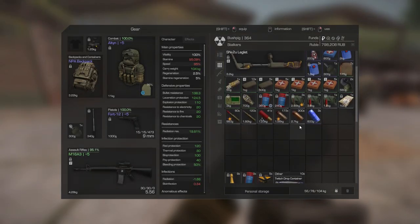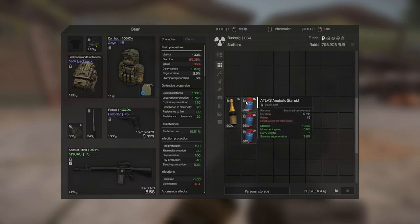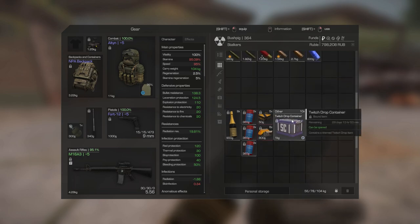The steroids — you've most likely seen these before. We get quite a few of them: stamina, movement speed, carry weight, and stamina regen boost. Very nice. Let's open some containers and see what we get.